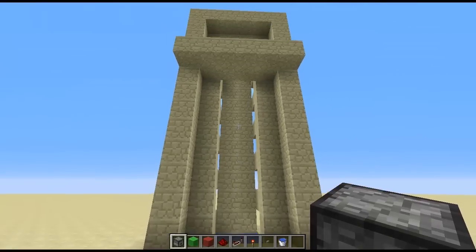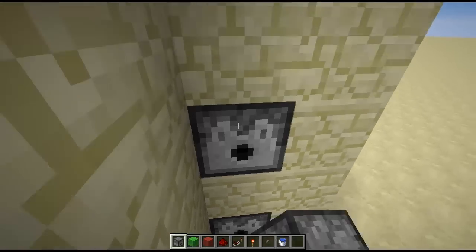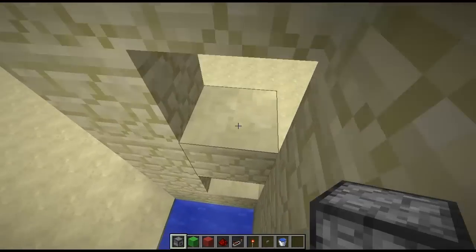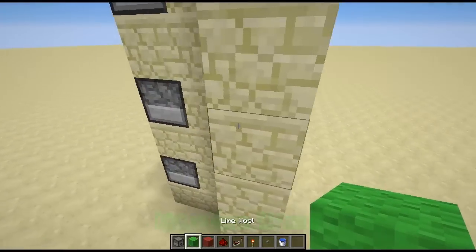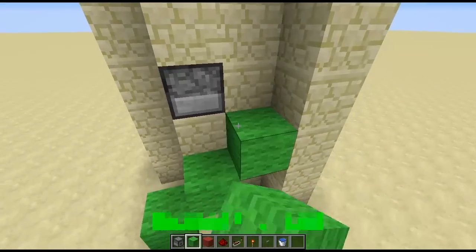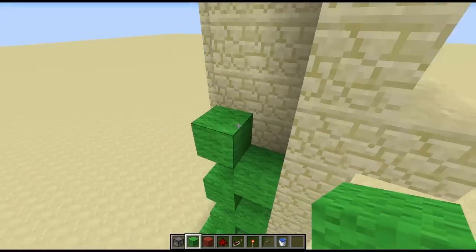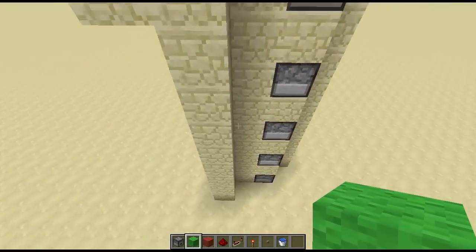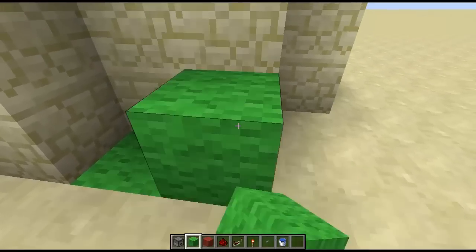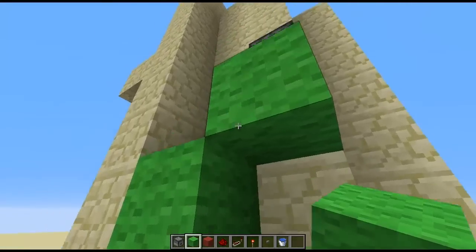So I've gone ahead and built the base layer of this contraption here and what you want to do is in all these little notches you'll want to place dispensers like so. And you'll want to go round the back and make vertical torch towers here. I'm just shift clicking every time I get to a dispenser, and you want to do the same on the other side but with a slight difference — place a block there and do the same all the way up to the top.